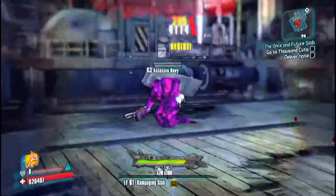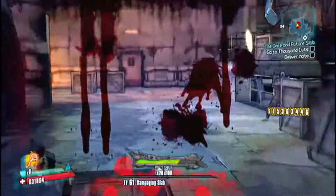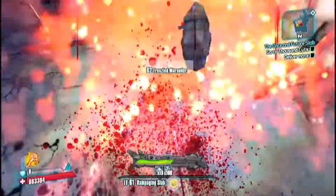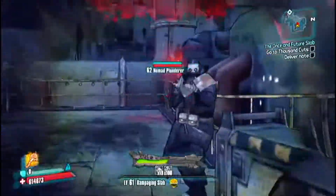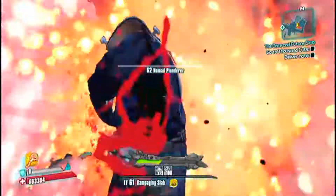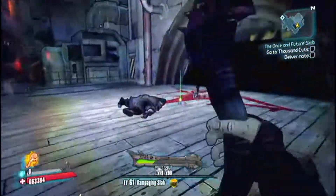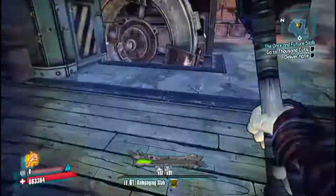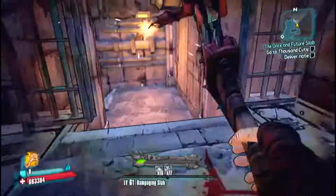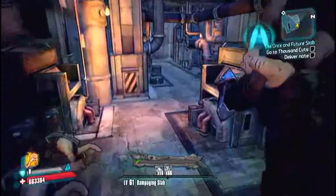Then I went down the Bloodlust tree. I went with Bloodlust mainly for the Bloodlust stacks, obviously, and the magazine size is nice — some of those really get up there. Taste of Blood during Buzzaxe Rampage: damage you suffer is reduced, and damage reduction is increased for each stack of Bloodlust. So more and more damage reduction ain't bad.